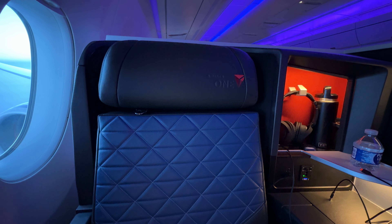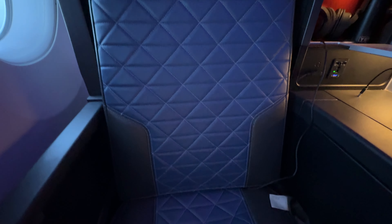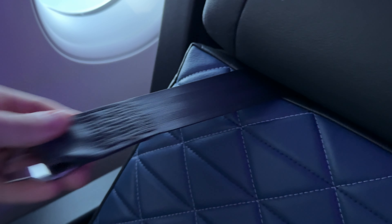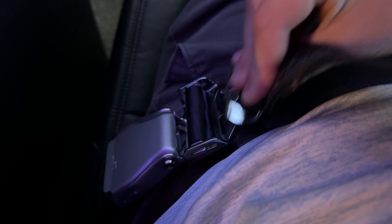The seats are plenty comfortable, with good support on the bottom and backrest. A seemingly common addition to business class suites like ours is a shoulder strap in addition to the usual lap belt. The one in our suite extends from between the headrest and main seat back, and clips on easily to the main belt.